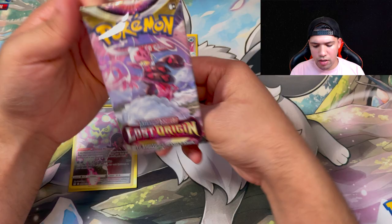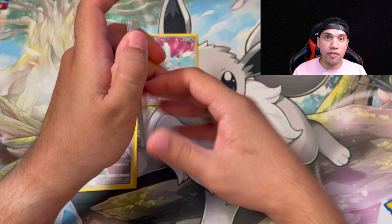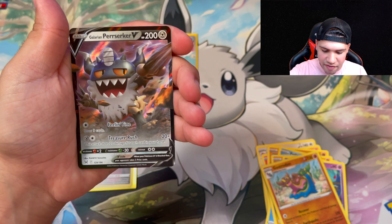There's a code card — again, if anybody uses those code cards feel free to take them because I don't really do the online TCG. Fighting energy, Swanna, Phanpy, Poliwag, Gliger, Gloomy, a Mawile, reverse holo Gastrodon, and we got the Galarian Perserker V!